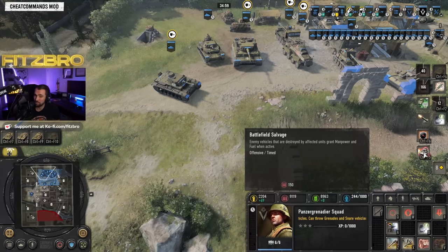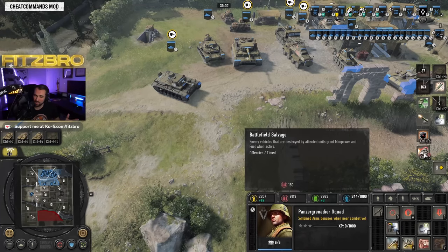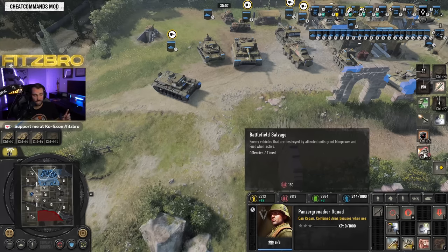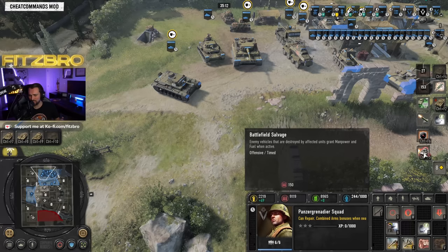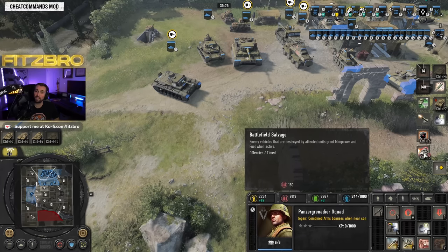And lastly, Battlefield Salvage — enemy vehicles destroyed by affected units grant manpower and fuel. Pretty amazing. All three battle groups are strong in their own right. Let me know down in the comments which battle group you're going to choose. That's going to be all the units, buildings, upgrades, and battle groups for the Deutsches Afrika Korps. I hope you enjoyed this faction overview — leave a comment below, subscribe, and catch me playing live on Twitch at twitch.tv/FitzBro where I'll be putting together a build order guide. Thanks for watching!